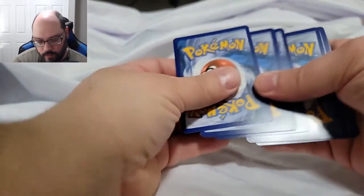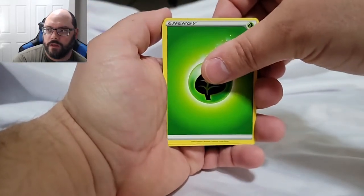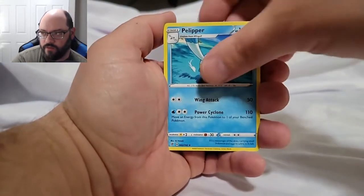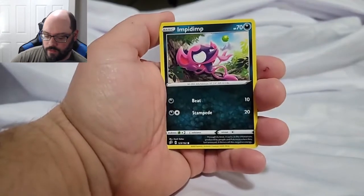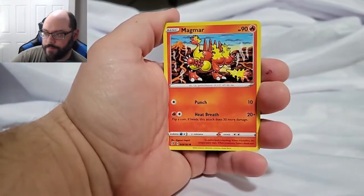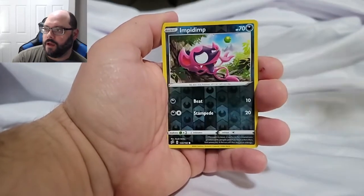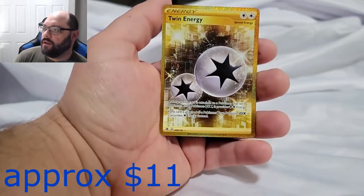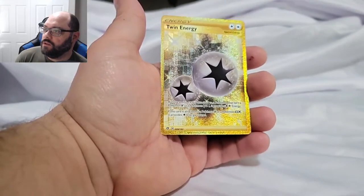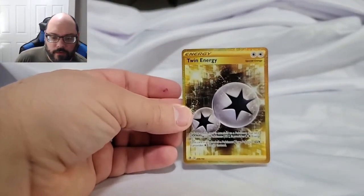With random individual boosters like these — the hard-sleeve retail style packs you'd find hung up at Target — you can't count on the same odds. This group of 36 I got from the same person I bought the first 36 from. Oh wow — look at that! That is a super shiny golden Twin Energy! Let me get a sleeve on that — card 209 out of 192, a secret rare!